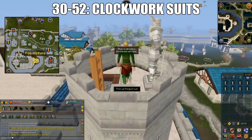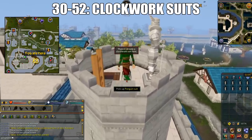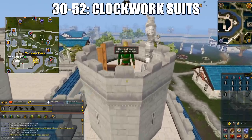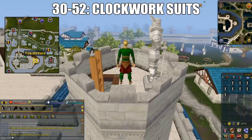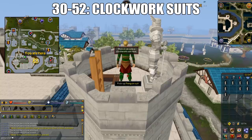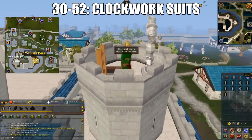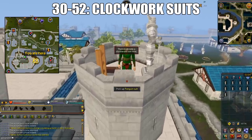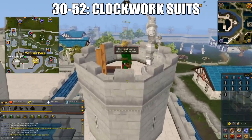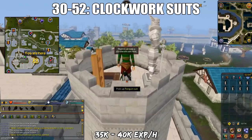From 30 to 52, you'll do the Penguin Suits method. This requires the Cold War quest complete and I highly suggest you bring at least 8 Penguin Suits. The best place to deploy them is on the top floor of White Knight's Castle on the east side. You want to keybind a clockwork suit that you didn't wind plus a winded clockwork suit — they're actually two different items. If there's no release option, that means the clockwork isn't winded. You'll press and hold both keybinds, then pick up the clockwork suits. Angle your camera so that you can click your character's square and it will automatically pick them up without moving your mouse. You can get around 35k to 40k XP per hour from doing this.